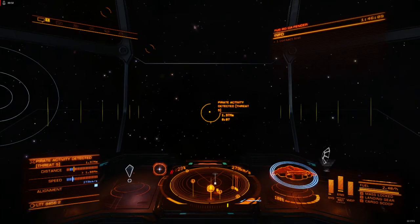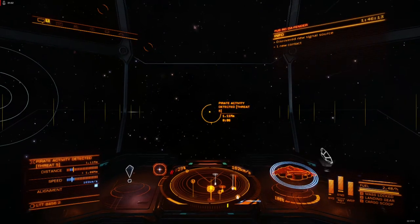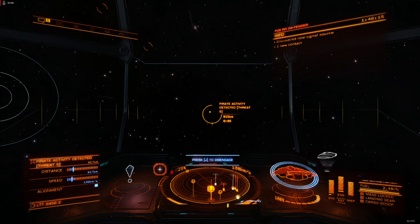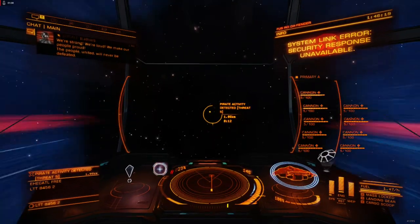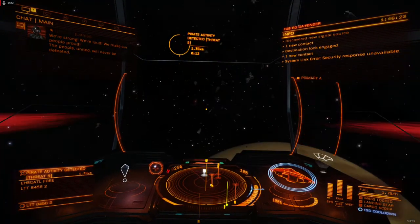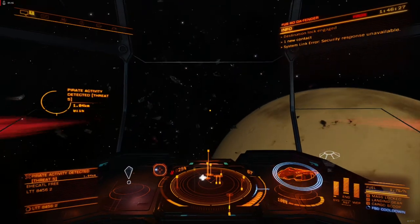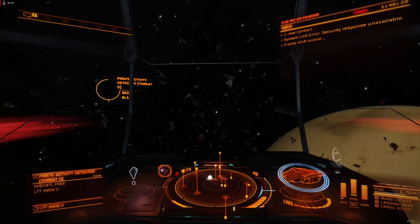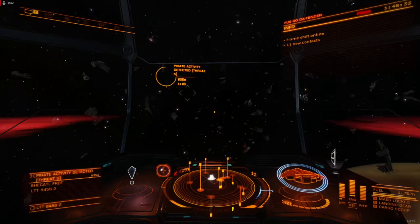And this is after completely re-engineering another Type 10 that I have that's for combat zones. This is probably not going to end well — the shields on this thing are one size under what they ought to be for this type of encounter, and I've got an empty size 8 module because I'm too lazy to track down the shield cell banks I'd need to complete this build. Mostly, this is a meme.